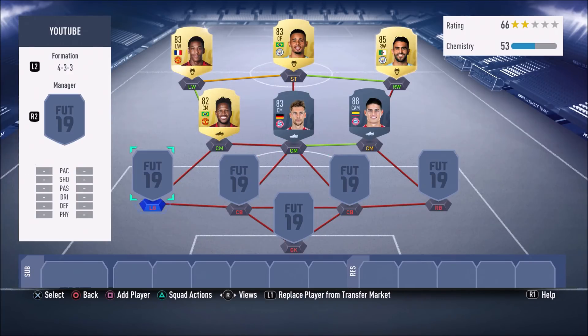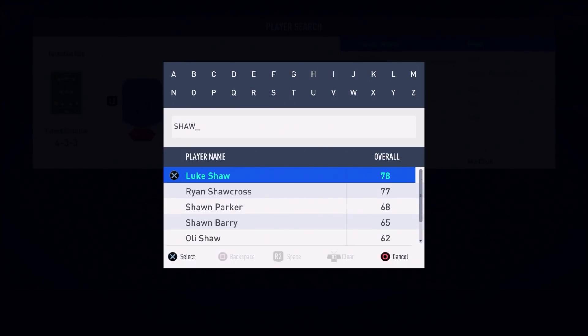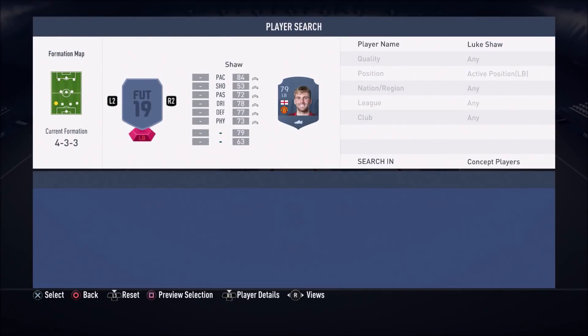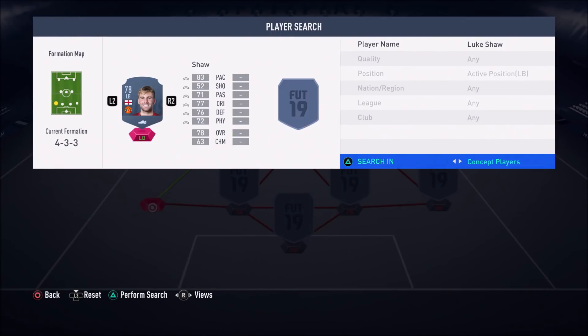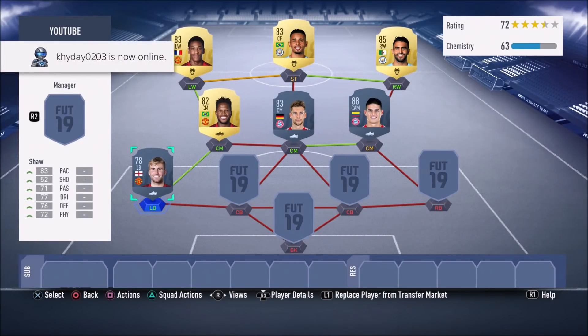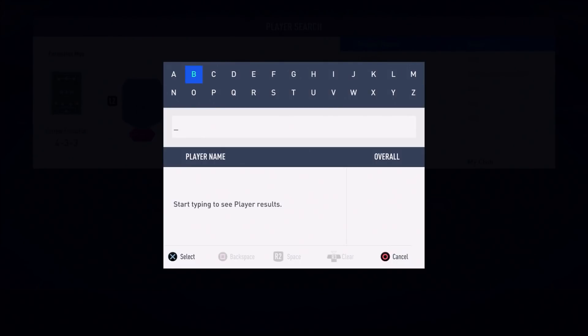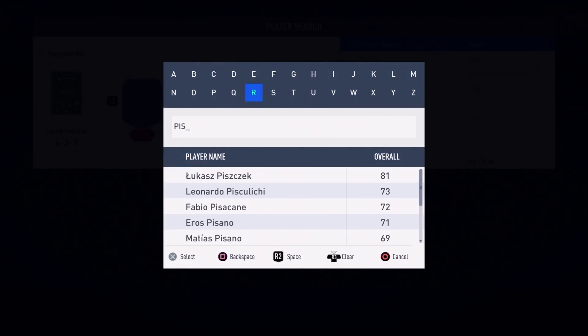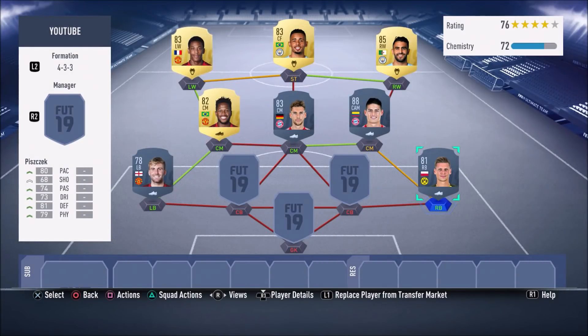On to the left back. Left backs in the Premier League aren't really the best — I haven't seen any standout fullbacks unless you've got an in-form. But this is a 100K squad builder, so we're going cheap and cheerful with Luke Shaw. He's a decent player — he just does his job. The same goes for the right back. Both of them just do their job. They're not the fastest and not the best going forward, but they only cost about 1K each and that's all you need.